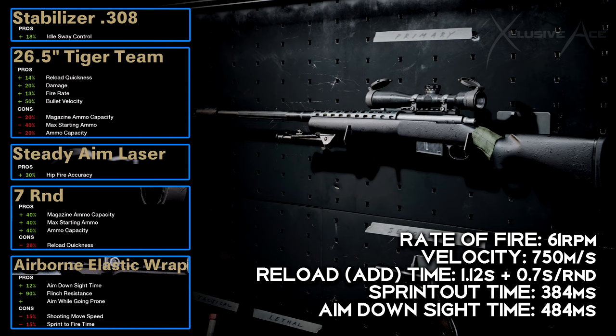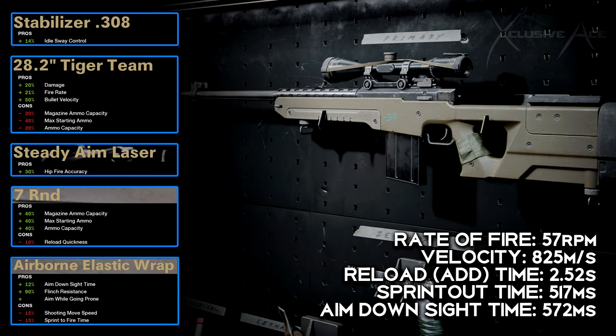My best Tundra build is actually identical to the Pellington build — it's simply the best all-around sniper attachment combination. You could swap the Steady Aim laser for a sprint-speed grip if preferred. With this build, bullet velocity reaches 825 m/s and ADS time is 572 milliseconds. It's slightly slower than the Pellington build, but it one-shots anywhere in the upper torso or arms, making it more consistent.